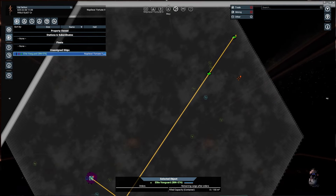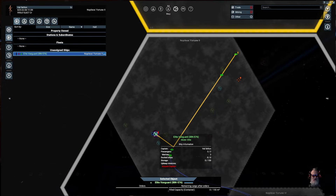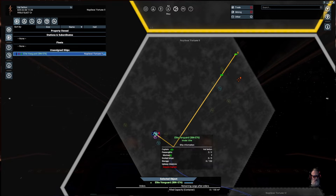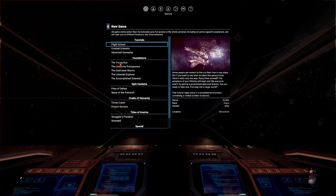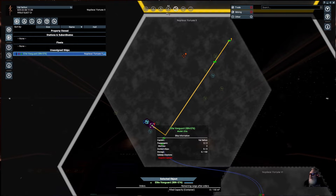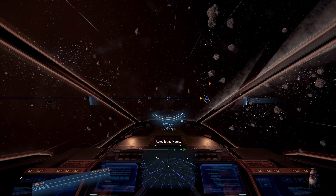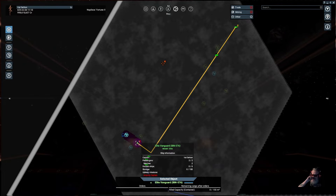I've seen reports that some people go to these sectors and can't find the ships. I don't know why, because in absolutely every playthrough I have done, this ship is in the exact same sector in the exact same spot. If you're running mods, or maybe if you start with a different start — I started with the Young Gun start — that might have something to do with it if you choose a different start. Not sure.